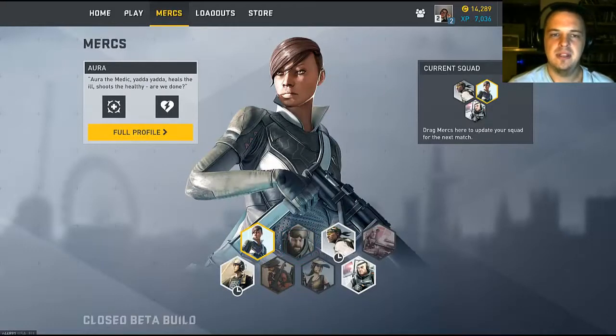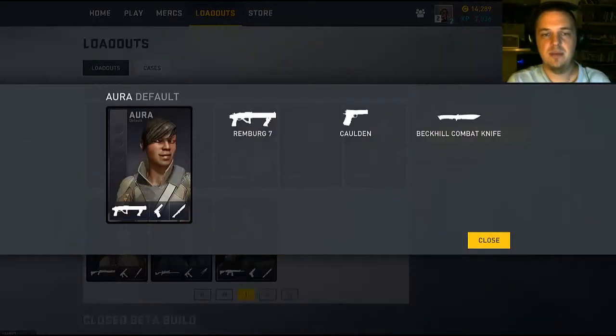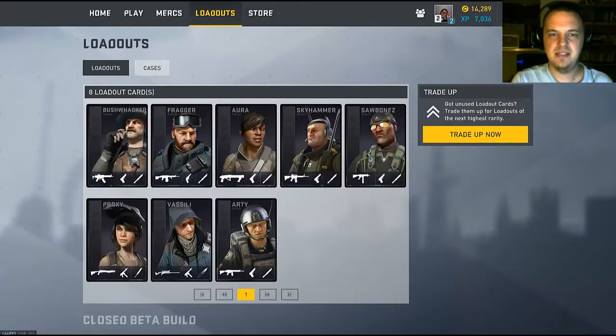Aurora is basically a healer. She can defib people to get them up instantly, and she drops a health station basically. And you get different cards which will change their weapons. This is Aurora's default card — I only have default cards at the moment, but hopefully that will change pretty shortly.